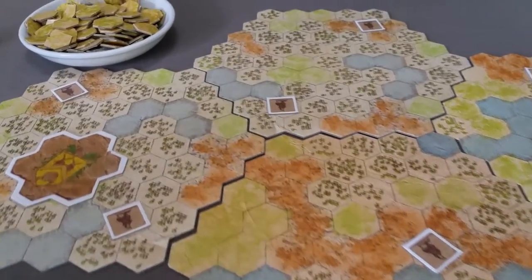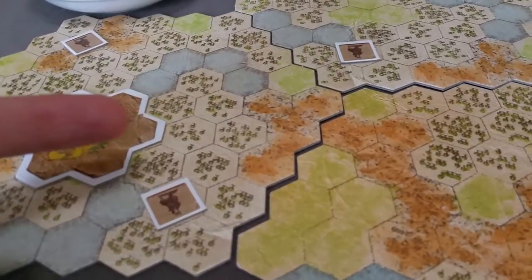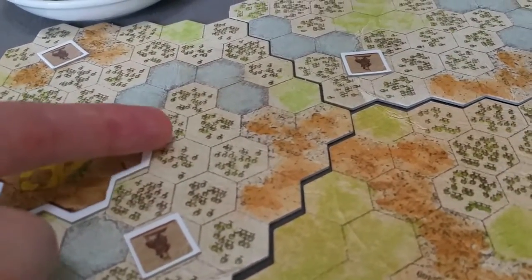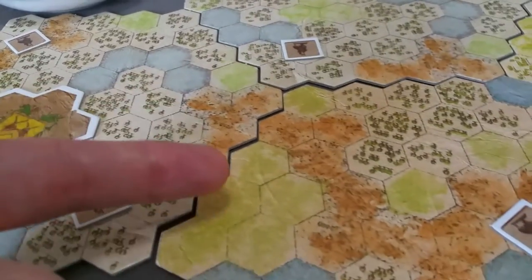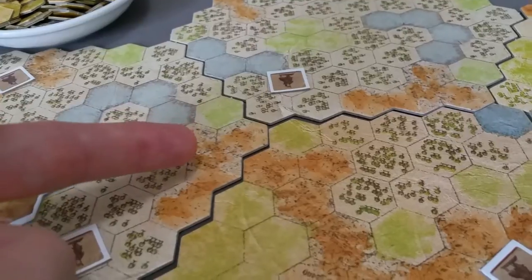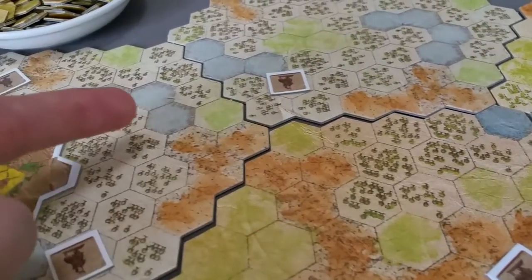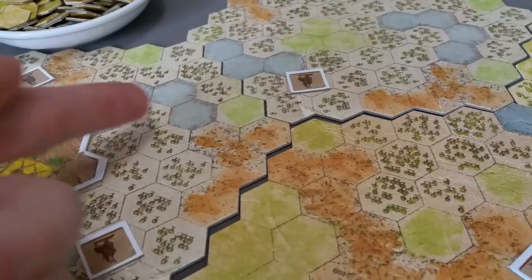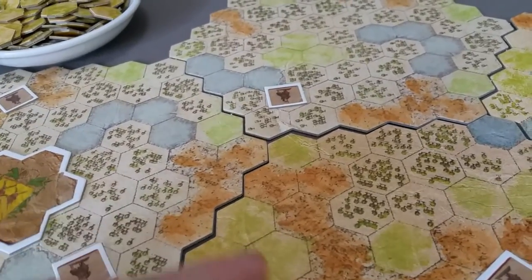Let's cover the core concepts of the game. There are four different types of land hexes: woods, which you can see with little trees; pastures; mountains; and oceans or seas.